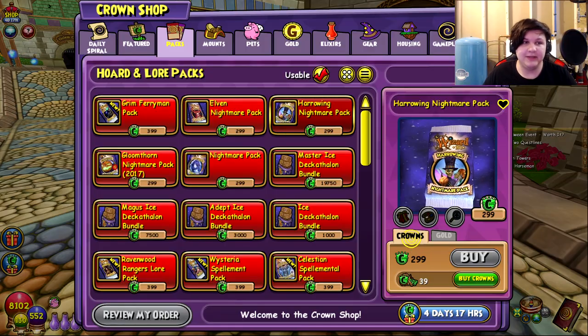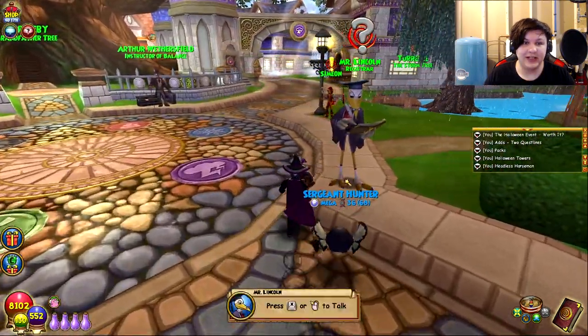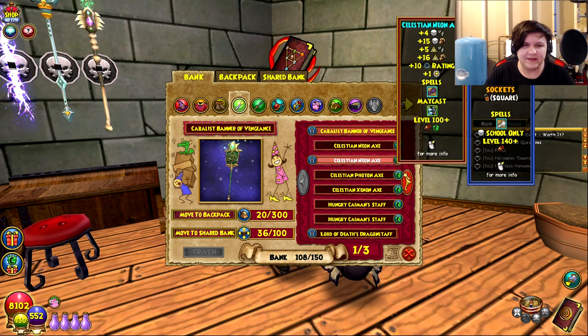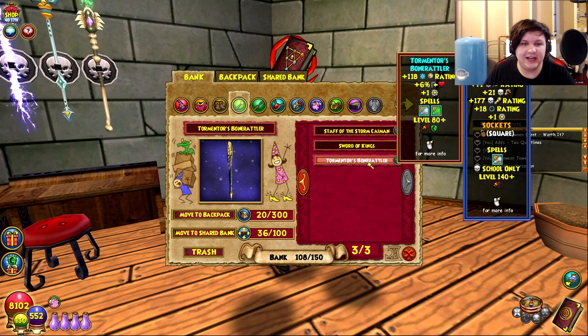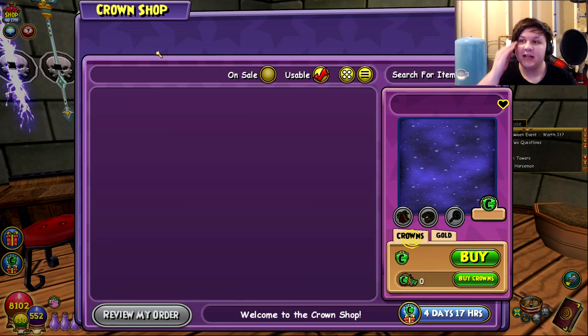The reason you'd want the Harrowing Nightmare Pack is because it gives the best crit wands in the game — it has since the dawn of time and will probably continue to for a while. I don't think anything beats them yet, though they're getting closer. You can see this level 80 Ice wand gives 118 crit, which is more than most wands give at level 140. The level 120 or 131 version gives almost 200 crit, and for Storm it gives over 200 crit. If you want to crit a lot, or want your crits to do a lot of damage, go for these.